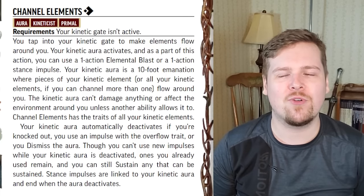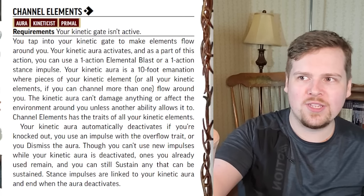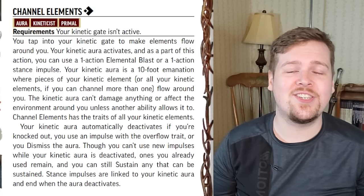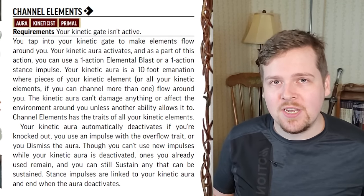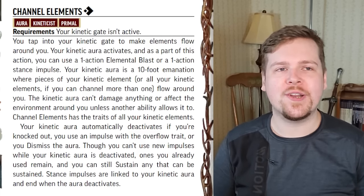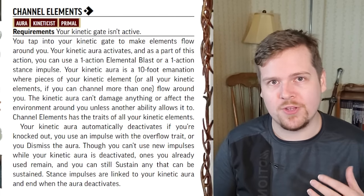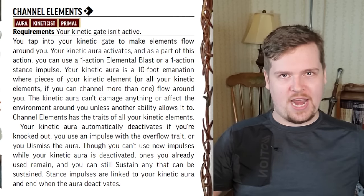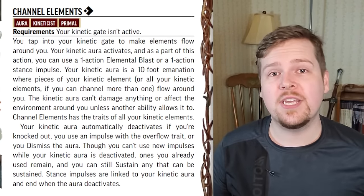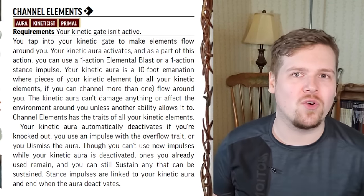The reason you'd want to use a saving throw over an attack roll is that impulse attack rolls still follow multiple attack penalty. So if you attacked once and tried to elemental blast a second time, it would be at minus five. The aura lasts until you're knocked out or manually dismiss it. However, any impulse you've activated with a duration stays in effect even if your aura goes away. For example, there's an earth impulse that gives you heavy armor for 10 minutes — even if your aura deactivates, you keep your armor until that duration expires. The only exception are impulses with the stance trait, which end the second your aura goes away.